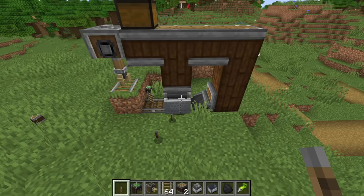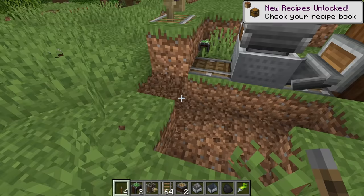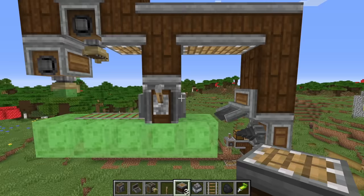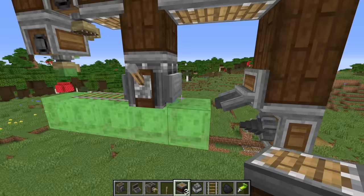Oh gosh. What's happened? What has happened? What on earth? But clearly things did not work in reality. Let's go back to the drawing board a tiny bit. I think the issue with that design is when I picked up the minecart, the actual blocks underneath the minecart became part of the minecart, so then it fell to the floor.